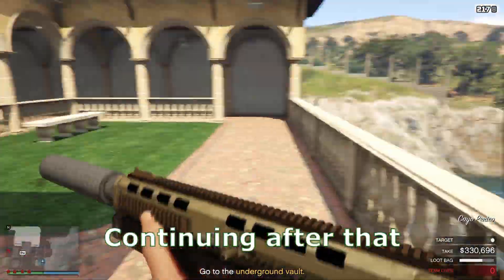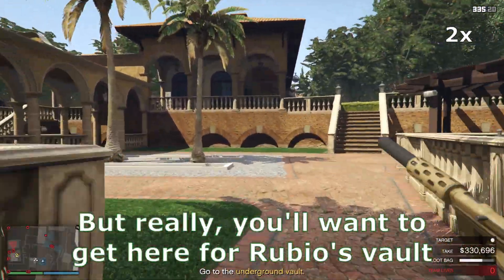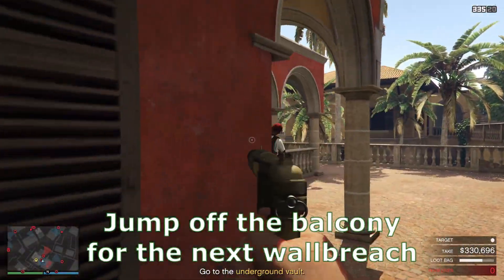Continuing after that, you'll want to run all the way to Rubio's office. Normally these guys will have the gate key, but really, you'll want to get here for Rubio's vault. And because you need to jump off the balcony for the next wall breach.